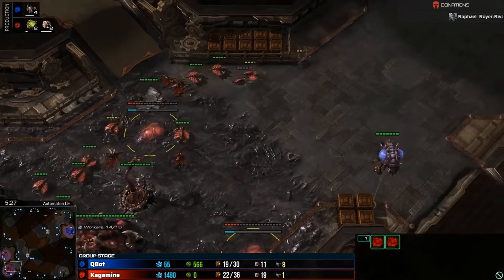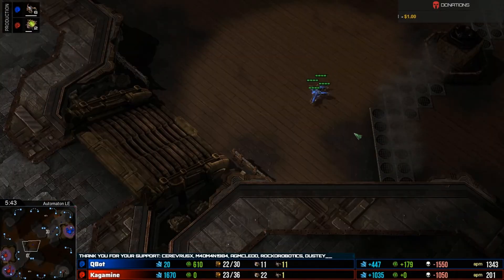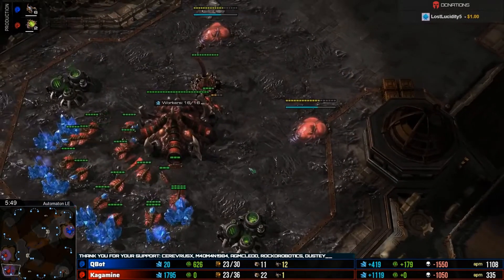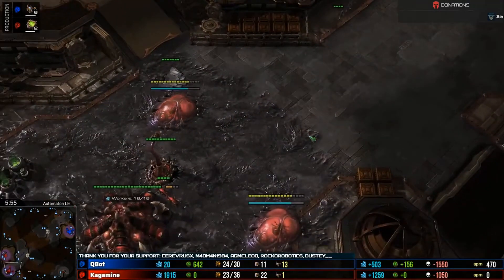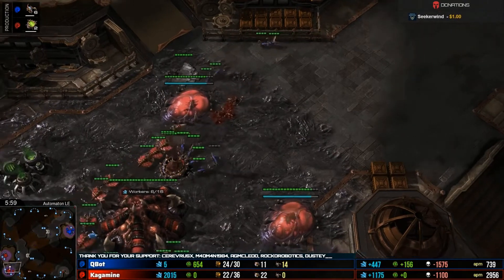Kagamine is going to make two spawning pools, just in case — 'you killed one, I might need a backup.' The creator doesn't know why it built two spawning pools, but it did fix things. It could actually work out really well because that spine is in a good position to defend the pool if that's what gets attacked.